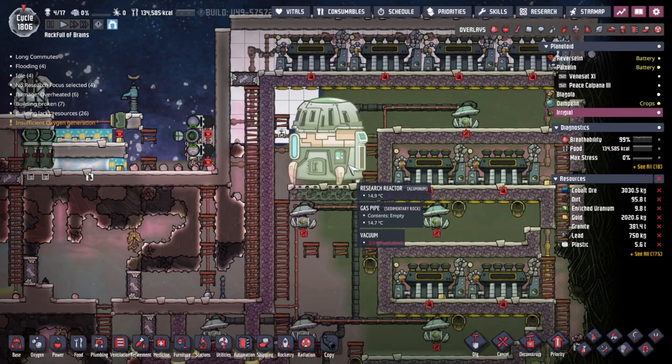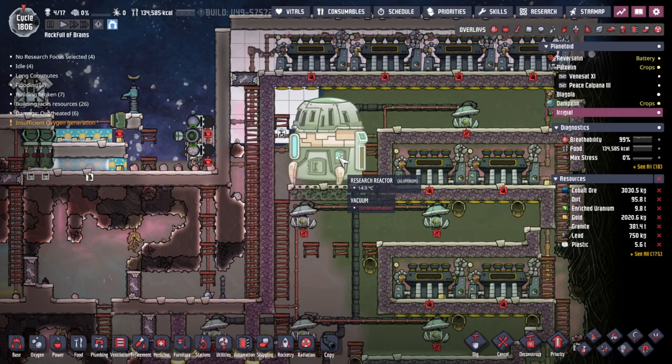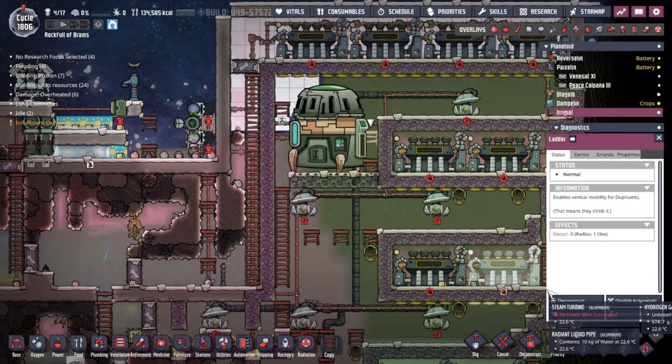We need to try and get uranium in there. The problem is we could just have a duplicate doing it — just a duplicate coming around and putting it in there, then slowly frying to death as the radiation turns his DNA into sludge and it all blisters up. It gets horrible. We don't want people suffering from radiation sickness here. So we're going to use the robots, obviously.